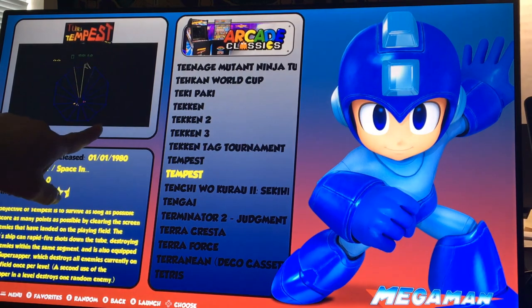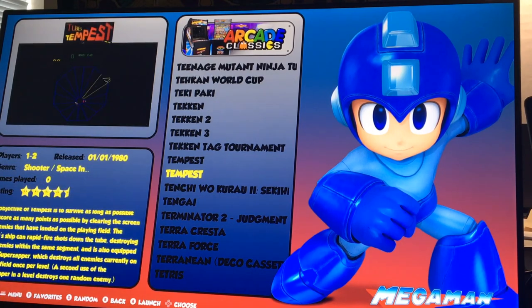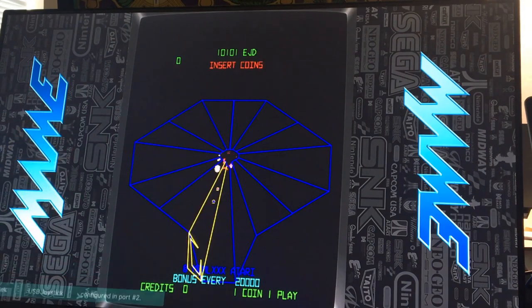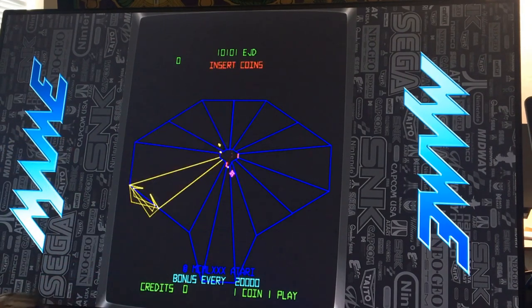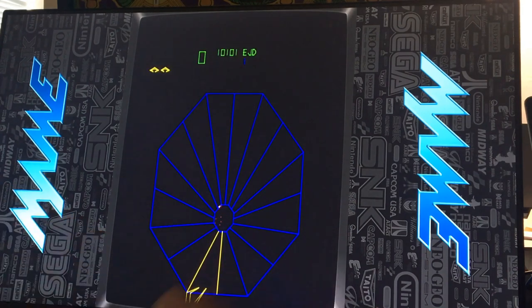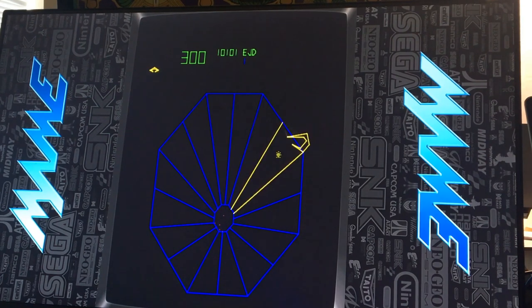This one is called Tempest 2 because I created this one - this is his, and this is my Tempest 2. So let's see if my spinner works on this one. I did bring the artwork over, it's just the name is called the same. So I have to go to the games.xml. Let's go ahead and start it - see if it works. Insert the coin. The spinner does not work. So I have to fix that - the spinner does not work on this one.